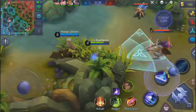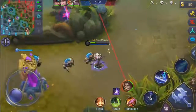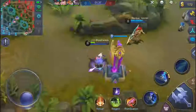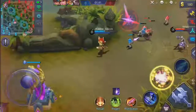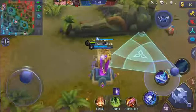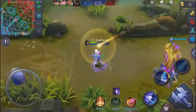I walk into the bush trying to taunt them and Tigreal actually falls for it. I soon realize I'm taking a lot of damage. I jump up and deal some damage but I have very low HP and should probably be recalling. But you know me, I like to live life on the edge - I've got reds coming soon so I might as well wait.